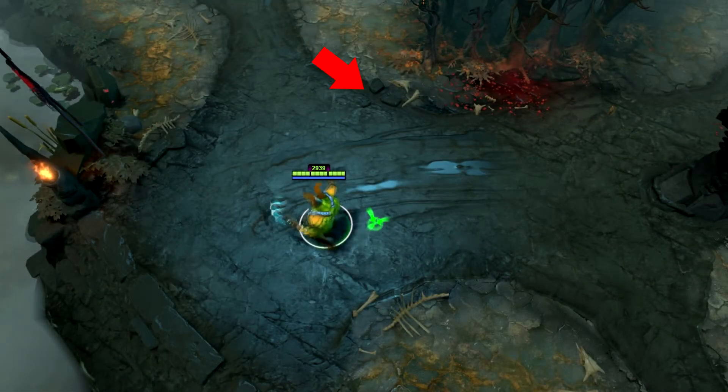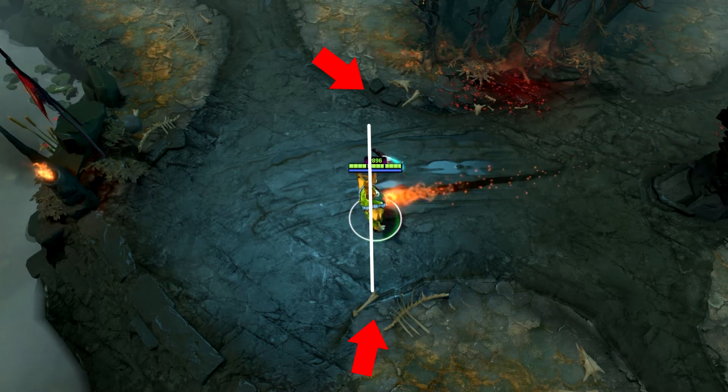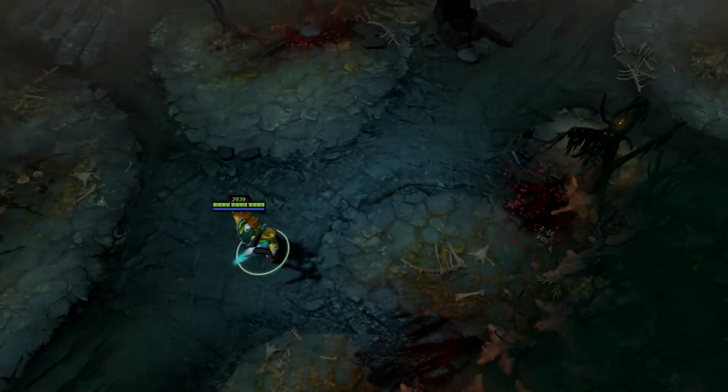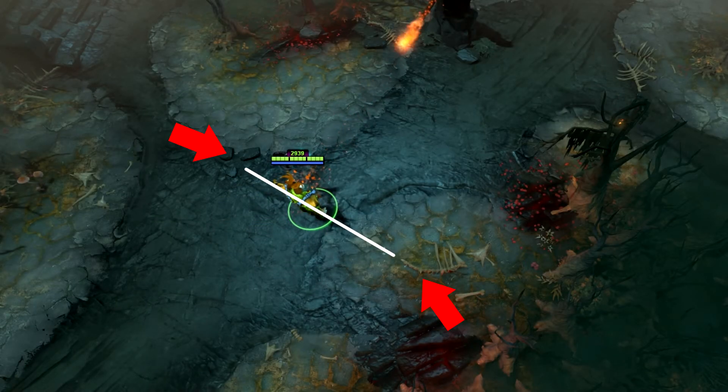Look for the three stones here and the bones here. The bones here and the three rock formations here are good indicators for the tier 2 tower.